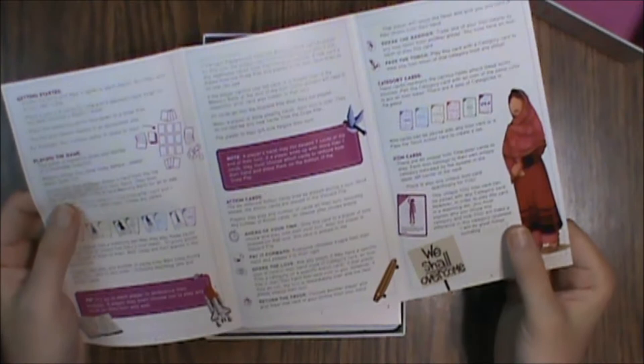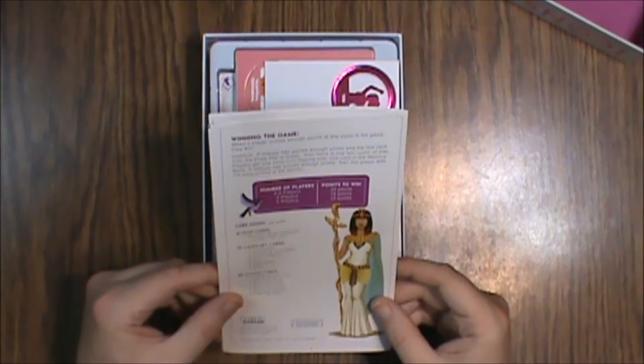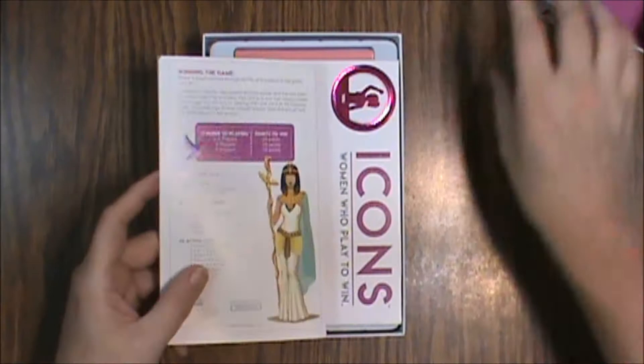I don't know why these people have no faces but that's going to give me nightmares later. It looks pretty straightforward — it's got an item number on here, a list of the cards: 41 icon cards including one unique 'you' icon, 30 category cards with five of each kind, and 24 action cards with four of each kind. Number of players is two to five. The box coloring is really nice — that was a nice touch, they didn't have to do that.